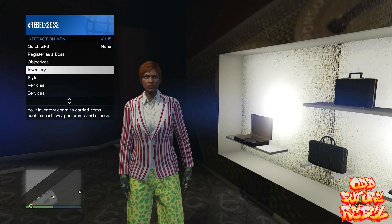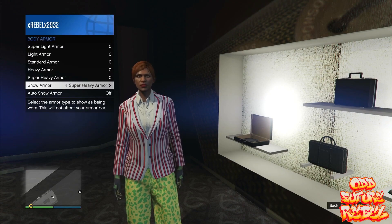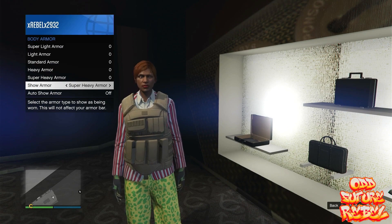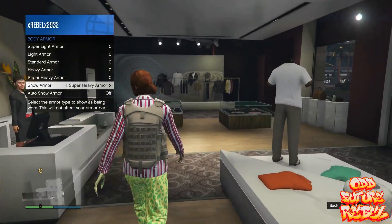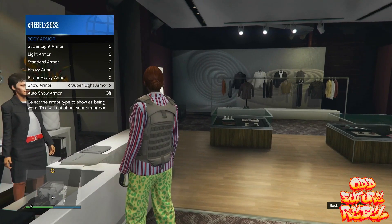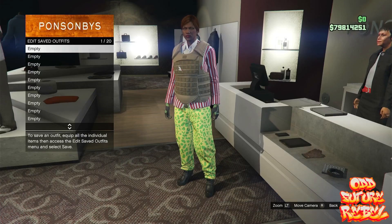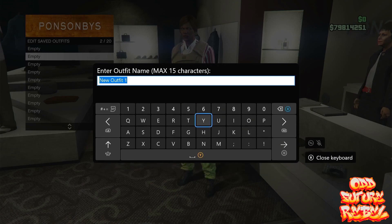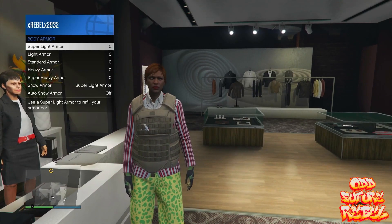Make your way back to the Interaction Menu, go to Inventory, go to Body Armor, and cycle through the shoe armor — these armors will give you colored vests. Make your way over to the front counter. Put on the Super Light Armor and save this as an outfit on slot number 2. Open up your Interaction Menu, go to Body Armor, and save this as an outfit on slot number 4, naming it Green.